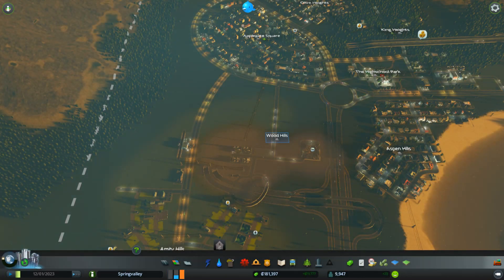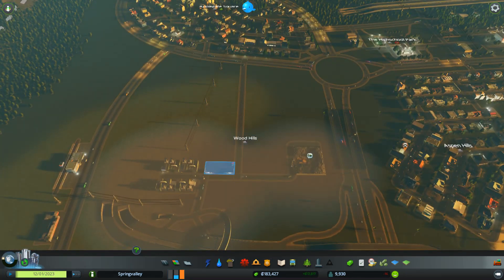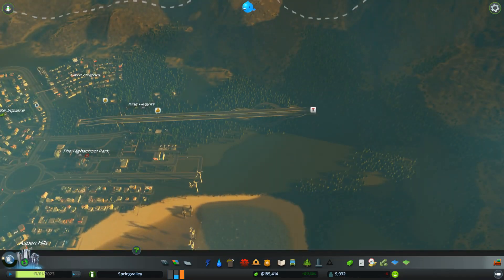What's going on guys, this is Freelancer back in action in Cities Skylines episode five. My plan is to build up the rail network a bit and of course expand our city.